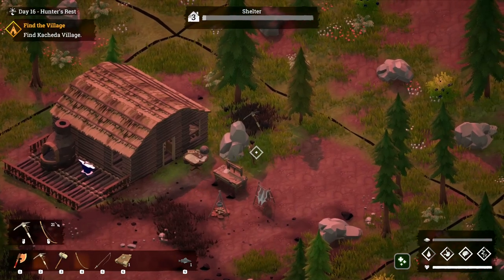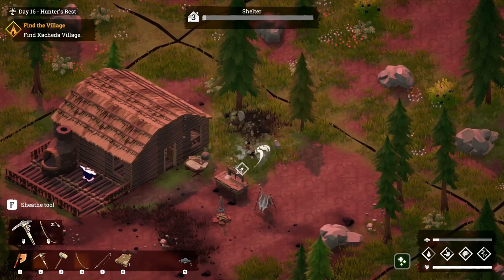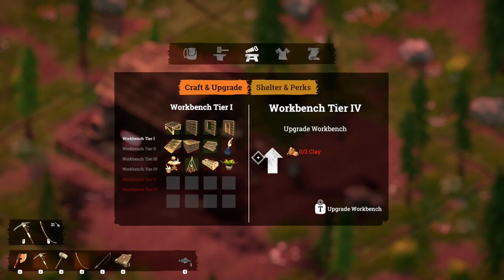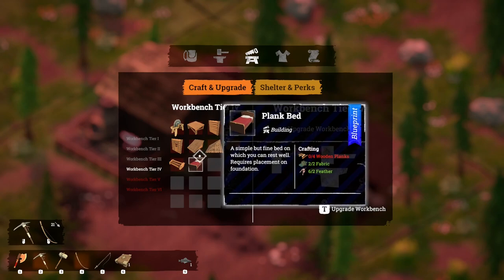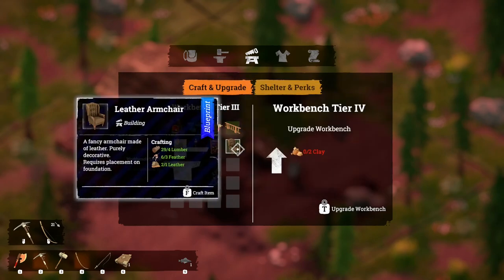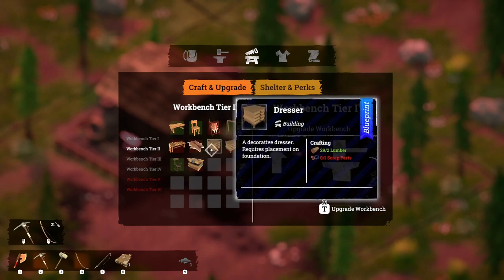I'm going to need to do some resource gathering to get some of that stuff back again so we can put the last one down. I guess we should perhaps look at trying to make some more furniture, but to be honest if we could start making plank stuff — I want a bed. So really I need scrap parts. I wonder if there's a way to make scrap parts. We could put a leather chair — that could work.